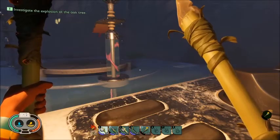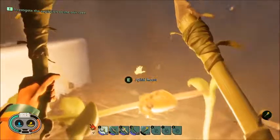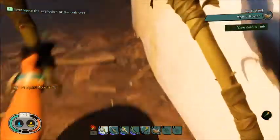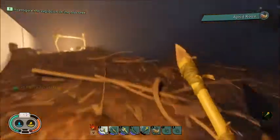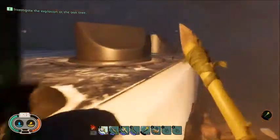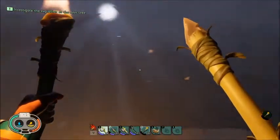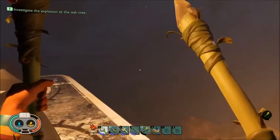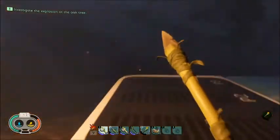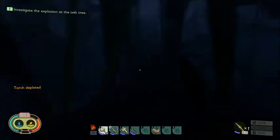Something blew up. Okay guys, we are back. I think the first thing we're going to do is grab this food so we have it. Our torch is very low. I don't know if we want to make another torch, actually. I think what we're going to do is go sleep in the lean-to. The lean-to is over here by the field station, so I think we want to head there. We'll sleep and then it'll be daytime so you guys will be able to see. There goes our torch - our torch is done.